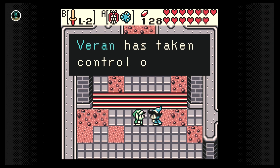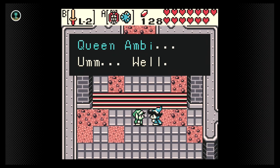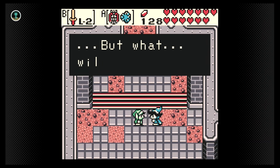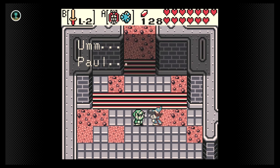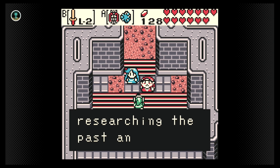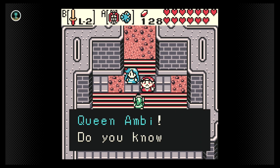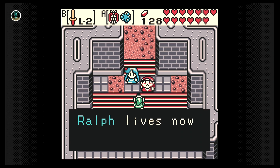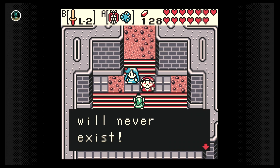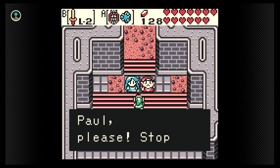Ralph, too, is at the Tower. He tells us he plans to defeat Varen, even if it means killing Queen Ambie. He seems a bit nervous about his plan, but he charges forward all the same. Before we can travel any further, we're stopped by Nehru and Impa. They came to stop Ralph, because while researching the past, they discovered that Ralph is a descendant of Queen Ambie. If she dies, he will cease to exist. Ralph knows this and plans to sacrifice himself for the people of Labrynna. They ask us to save Ralph's life, and save Labrynna.